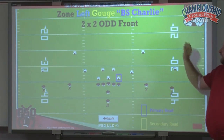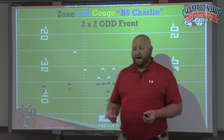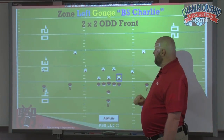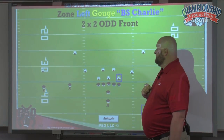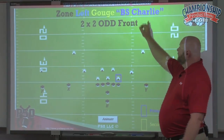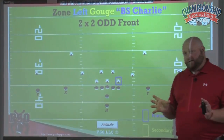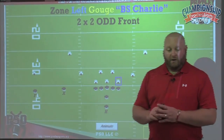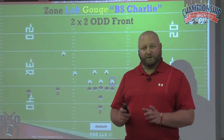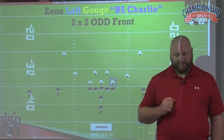I want to walk you through the colors and what they mean. Zone tells our offensive line to run their zone scheme. Obviously, this play is to the left. Gouge tells our play side guard — which would be our left guard in this case — that he is going to gouge or block the read man. Who's the read man? The backside Charlie. So everything else stays exactly the same. All 10 other people are going to run their normal zone read. The only person that changes jobs is our play side guard — he's going to be gouging.